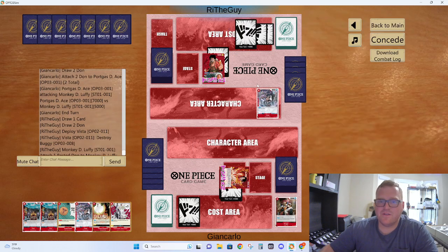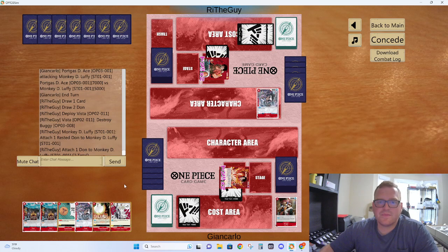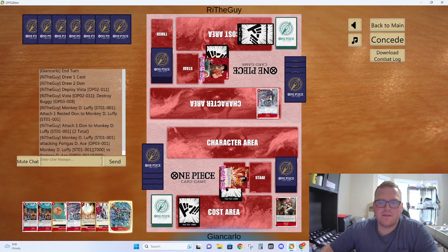Vista — we're going to Vista. No big deal. 7K — we're going to take Marco. Oh, I can do Marco's Vista even better. That's a great life to take. We've got 5 Don — so we're just going to swing.